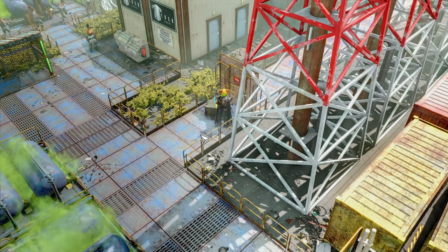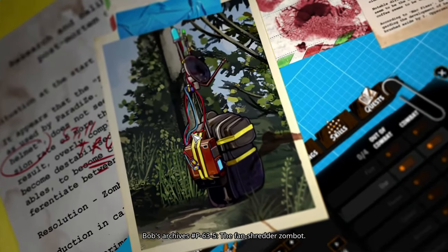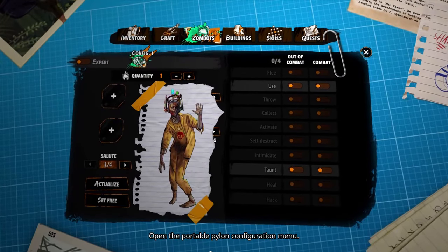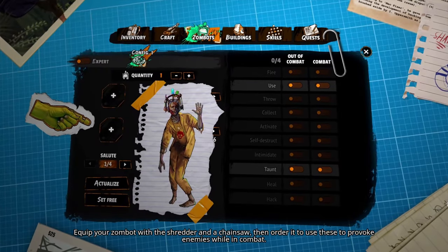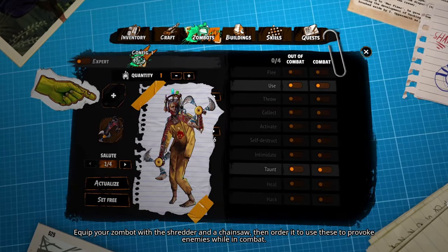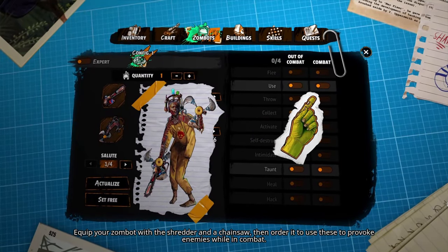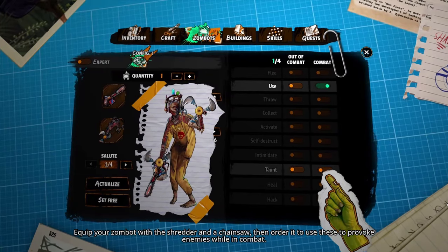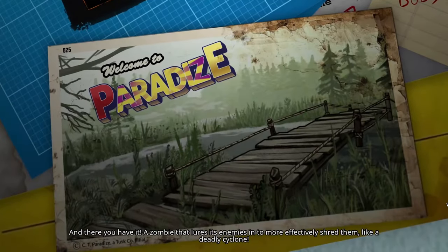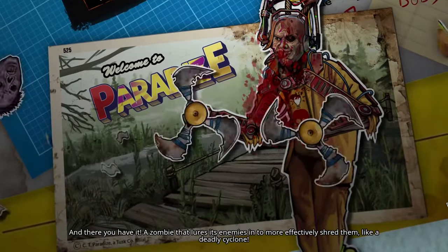And we find another story: Bob's Archives P-63-5, the Fan Shredder Zombot. Open the portable pylon configuration menu. Equip your Zombot with a shredder and a chainsaw, then order it to use these to provoke enemies while in combat. And there you have it — a Zombot that lures its enemies in to more effectively shred them like a deadly cyclone. Ha ha ha ha!